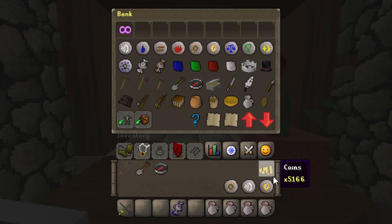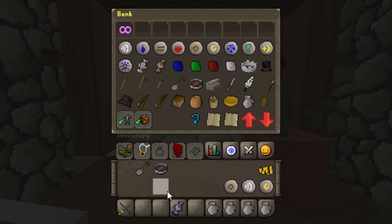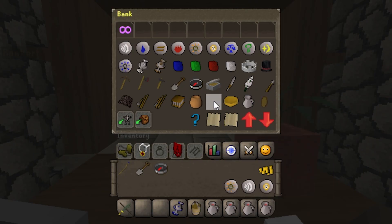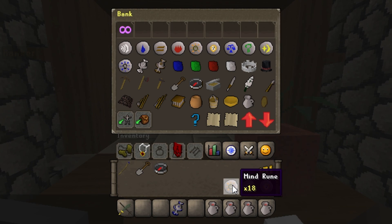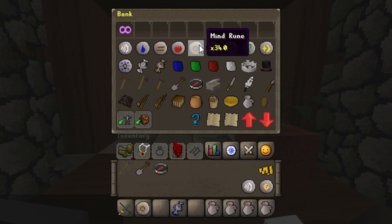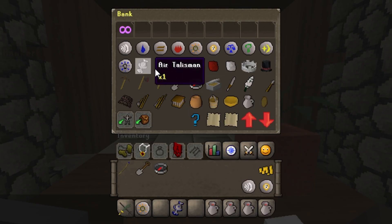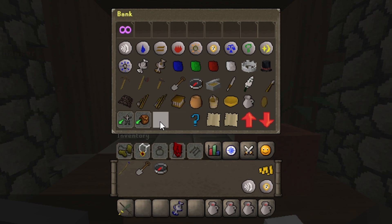Lastly, moving things around your bank. You can put placeholders and lock items, and you can also withdraw things as a note. If you have multiple items — say 18 mind runes — if you just click or right-click, nothing really happens. Shift-click it and it'll all come back out, but shift-clicking only takes out one at a time. If you want to take out a whole bunch, right-click and a pop-up box appears — type in a number, hit continue, and now you'll have a large quantity. To put it back, hold Shift and click to send it right back into the bank.